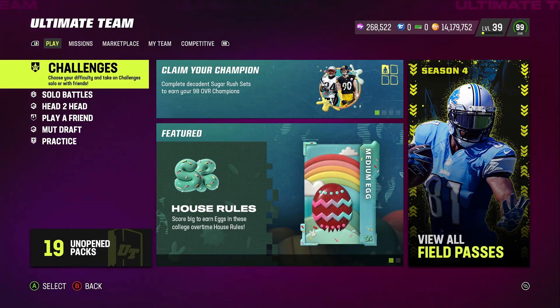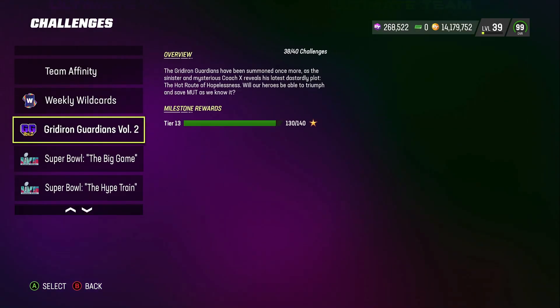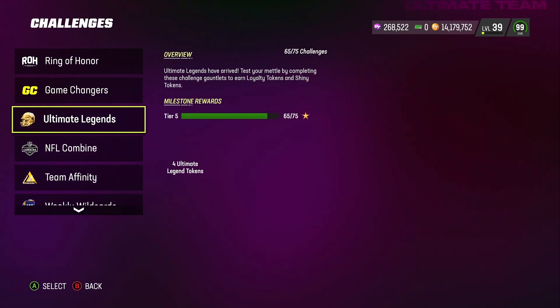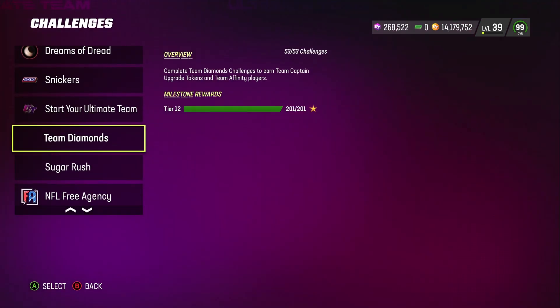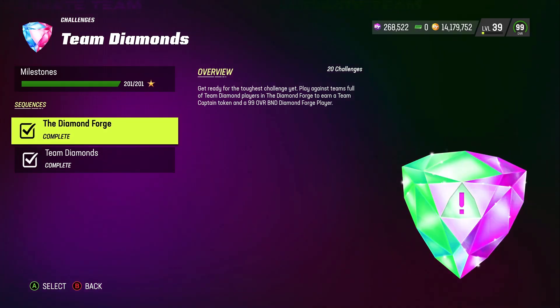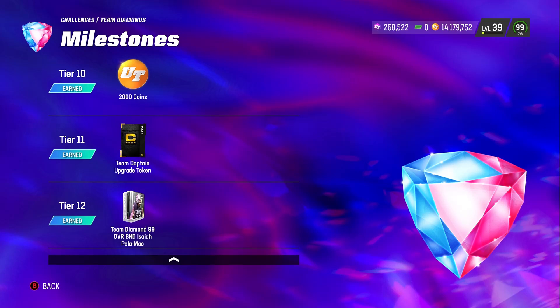We're going to go to the challenges and go over these because I know some questions you guys probably want answered. Some of you probably got the player already and just want to see how he looks on the squad. Let's go all the way down here — at tier 12 you're going to earn a Team Diamond 99 overall BND Isaiah Palamu.